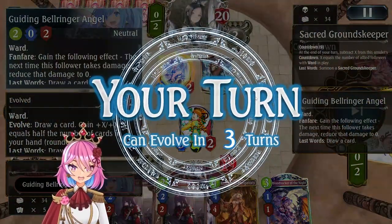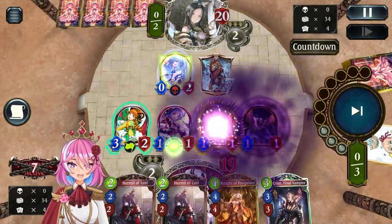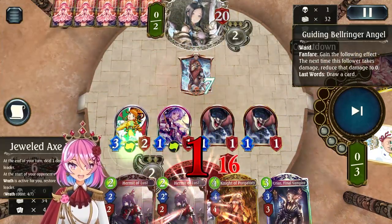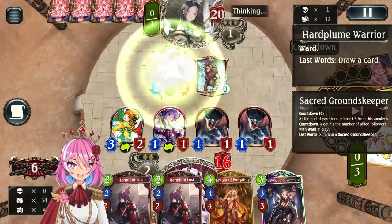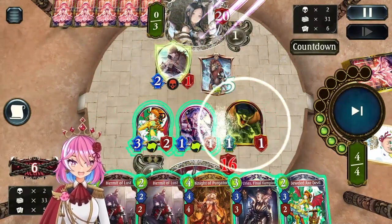They play a Ding Dong here. Not too much of a problem because we have Bloodsucker, so I can just trade in one of my bats and then trade the 3-2. Now they're kind of in trouble, because I have so much trading power on board. They play Heartbloom Warrior with a 3-2 which, compared to our followers, is quite slow.